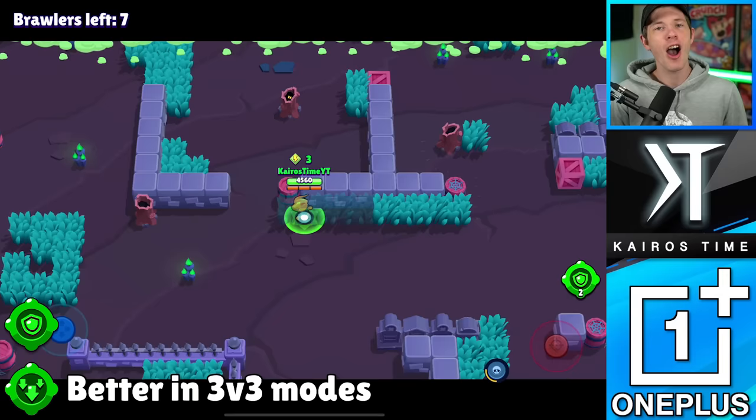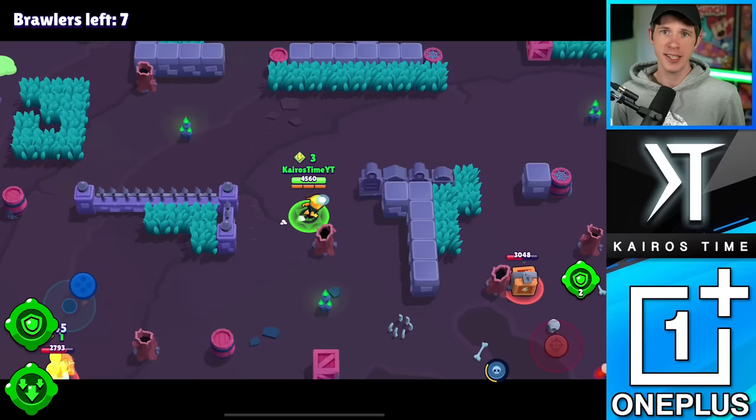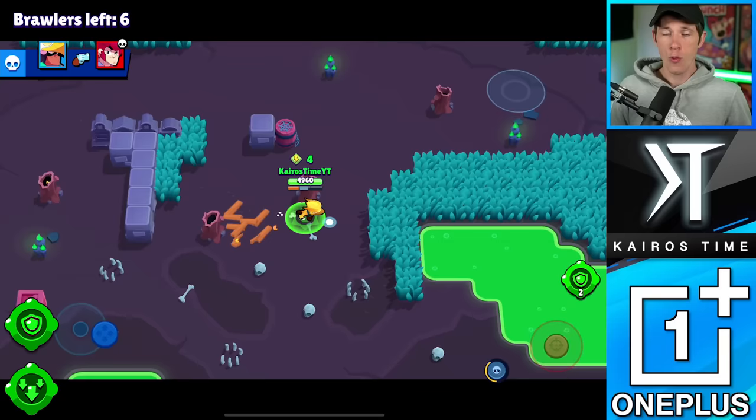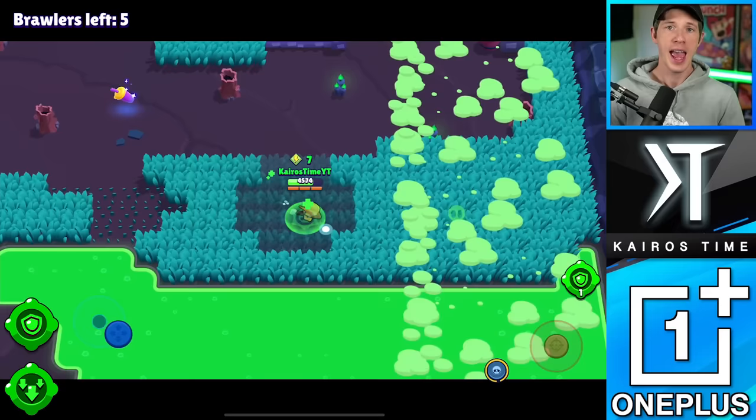In fact, I think Slowing Toxin is the better gadget to use in any mode other than Showdown most of the time. Defense Booster could be better in Gem Grab if Crow needs to swoop in, kill a Gem Carrier, and then swoop out. But the strength of Slowing Toxin is that it can be used to slow multiple targets at once who are very far away from each other, allowing Crow and his teammates to take them out easily. The fact that Crow can use it three times per match makes it more consistent.